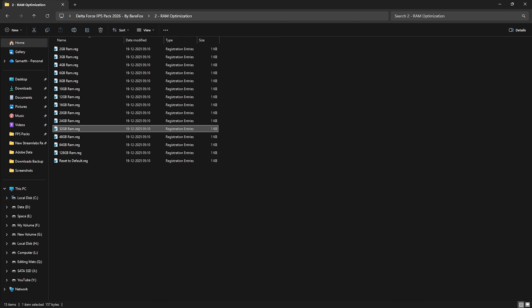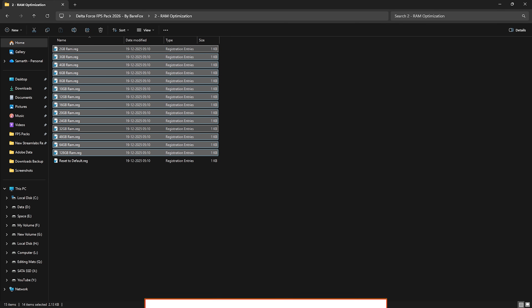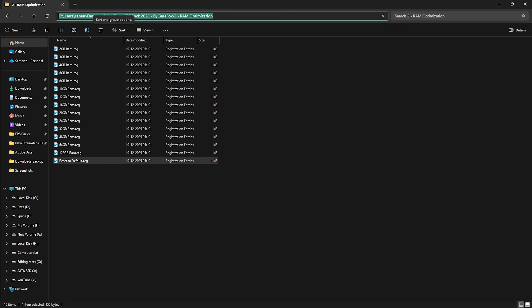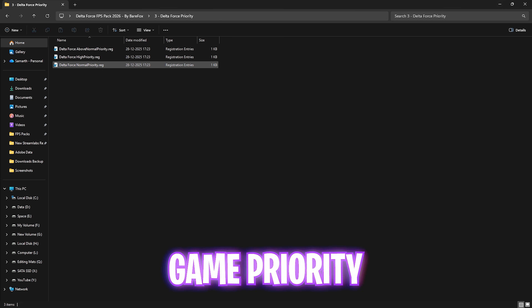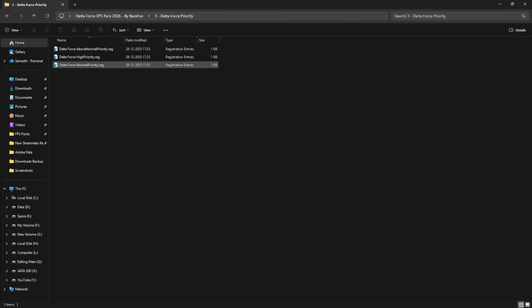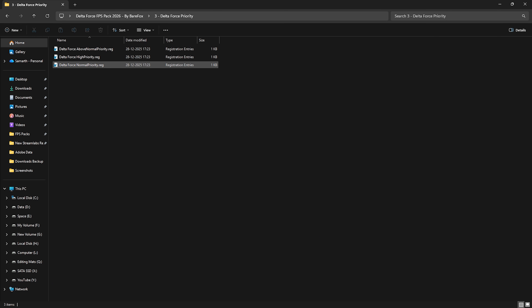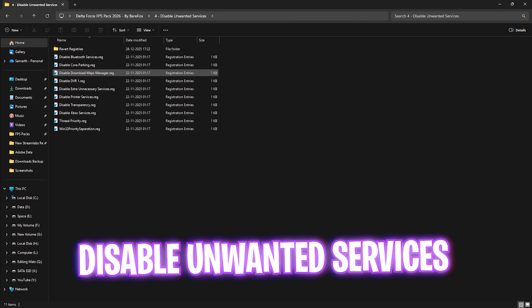If RAM optimization doesn't work well for you, you can reset it to default using the registry in the last folder. The third folder is Delta Force Priority, which includes Above Normal, High, and Normal priority options to set the correct game priority. Leave your PC specs in the comments below and I'll tell you which priority to choose. The fourth folder is Disable Unwanted Services.